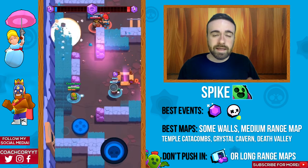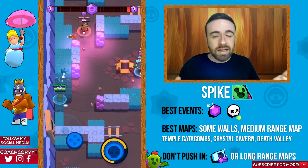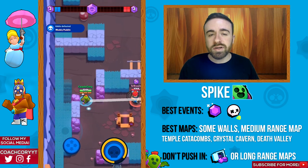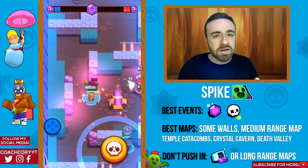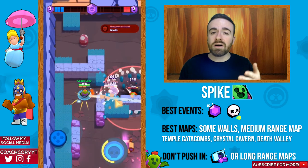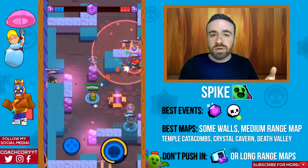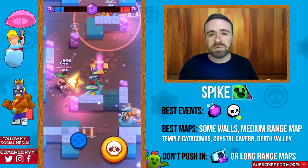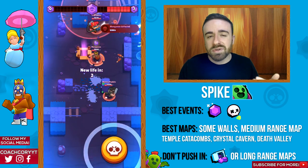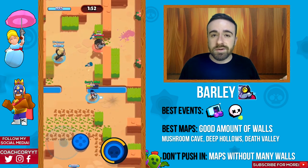Now Spike — he's good on maps that throwers are good on. He really likes walls and is great at throwing around corners, and he's really good in Smash and Grab as well as Bounty. Map recommendations include Temple Ruins, Temple Catacombs, Crystal Cavern, and Death Valley. I really wouldn't push heist with Spike — that's gonna be really bad for him. He has low health and is best when hitting people directly on medium range maps with a good amount of walls.